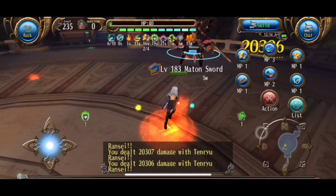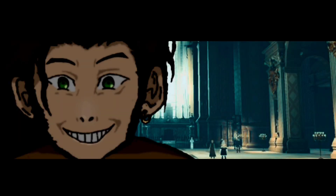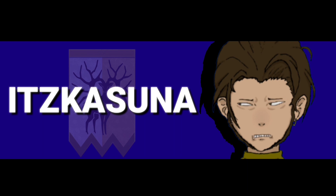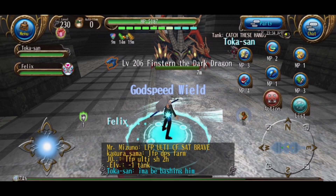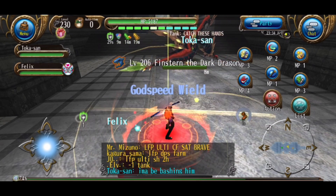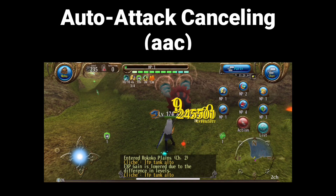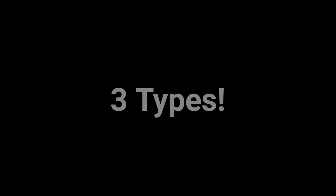Without any further ado, let's run the intro. In Torma Online there are many ways to cancel your auto attacks. The community has named this trick auto attack cancelling. As the name suggests, you can cancel your auto attacks with certain skills. With katana there are three types of auto attack cancelling that I think are very important.